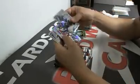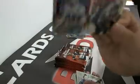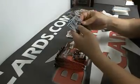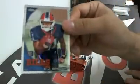Willis McGahee. We got a Gridiron Lineage refractor insert — this one's numbered to only 99, pretty nice. And we got a nice Bradford Chrome rookie here. And CJ Spiller — I almost dropped him. CJ Spiller.